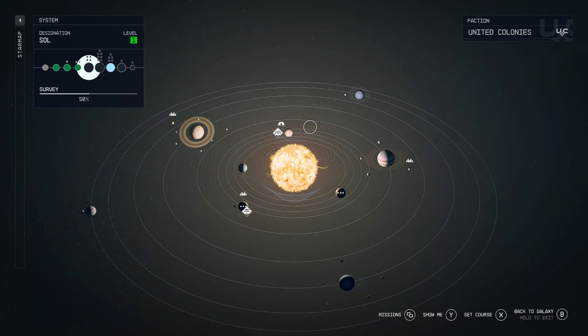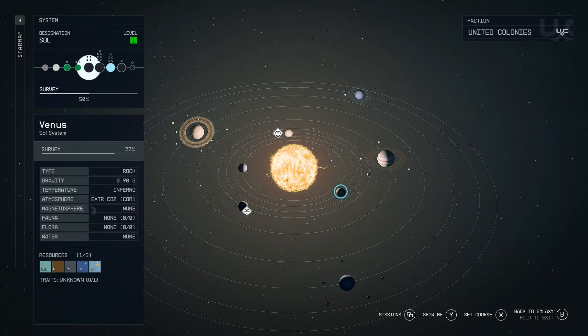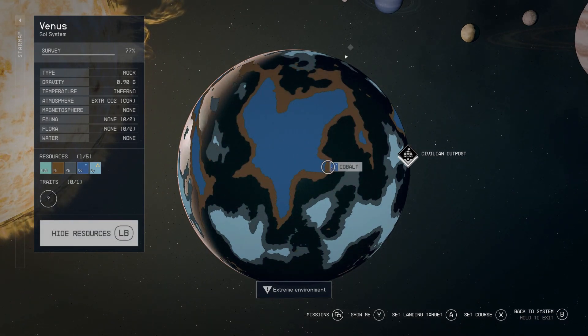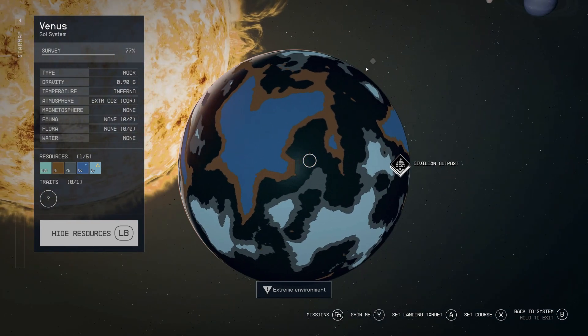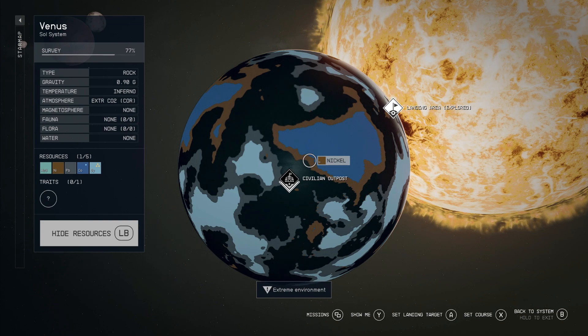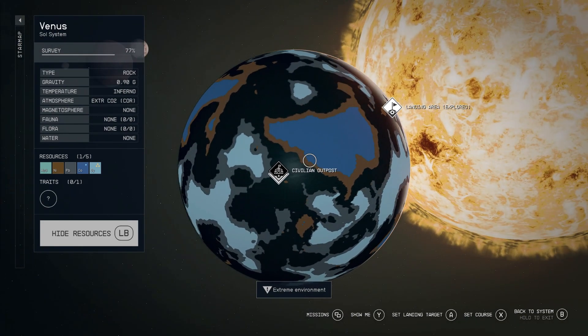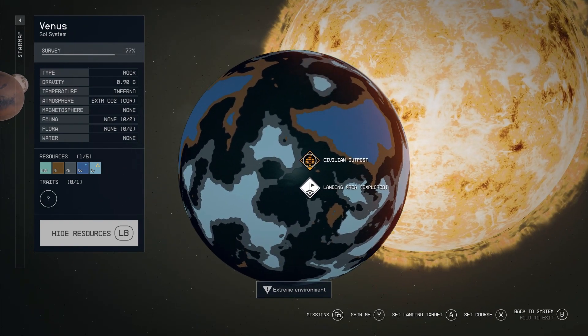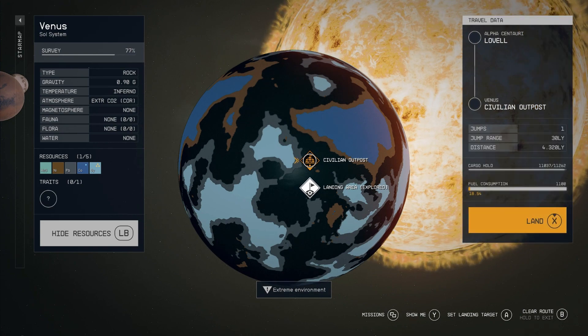So now you've got your iron from Luna and your aluminum from Kurtz. Once you get your system set up, you're going to want to go to Venus. Venus has nickel and cobalt, which are the two resources you need. However, it's also a hazardous environment, so unless you have the proper skills from the skill tree, you are not going to be able to outright build a mining outpost there — it's going to be too hot. So you're going to want to land at the civilian outpost on Venus.